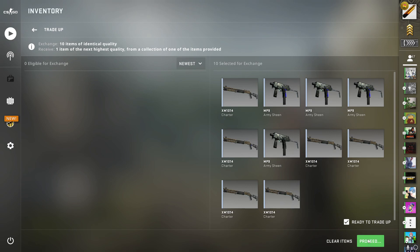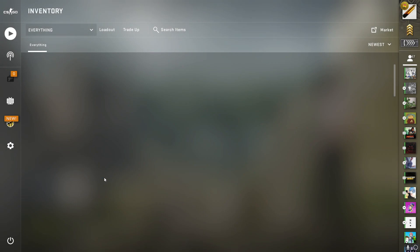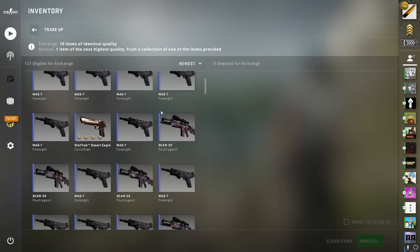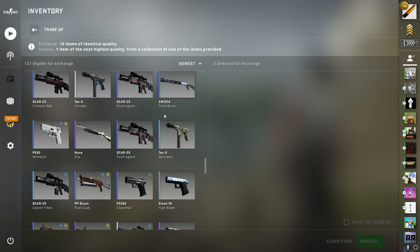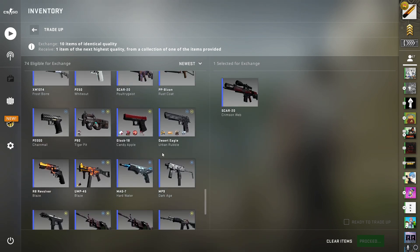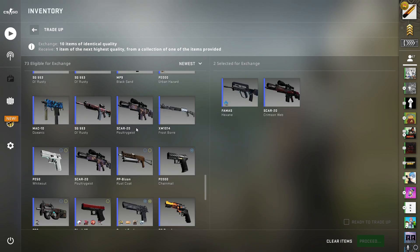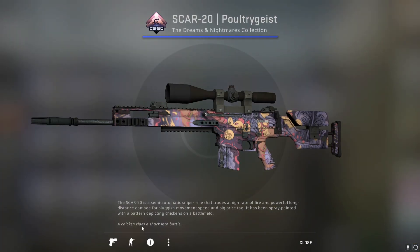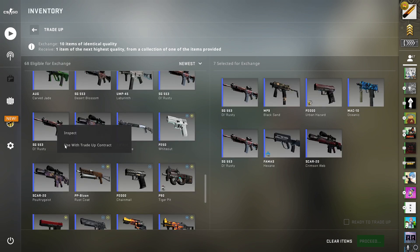Let's see that MP5 Nitro — that's not an MP5 Nitro, at least it could have been the Carbon Fiber but it's a 0.08, so it's not that bad I guess. Here goes the Case Hardened trade-up. This is very stupid, it's very unprofitable, it's a very low chance to hit — and therefore I do not recommend you do this.